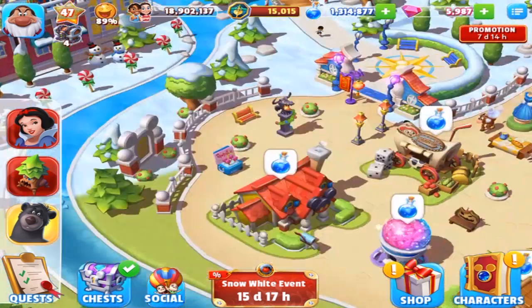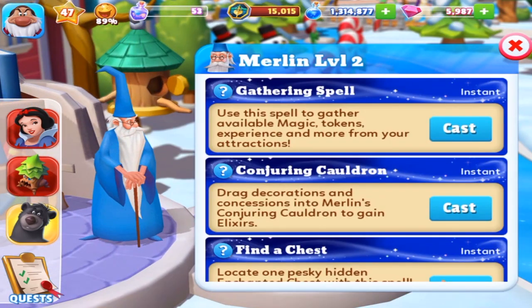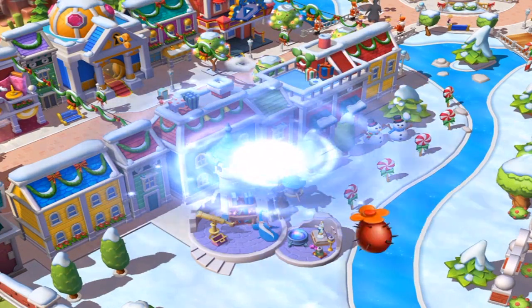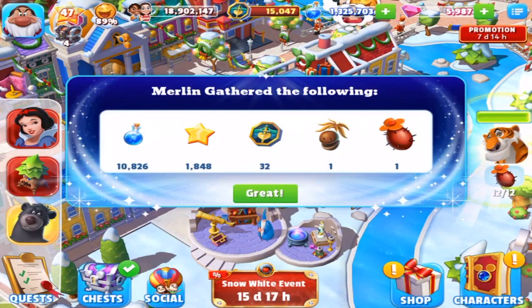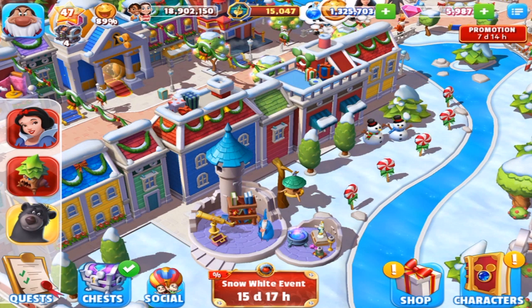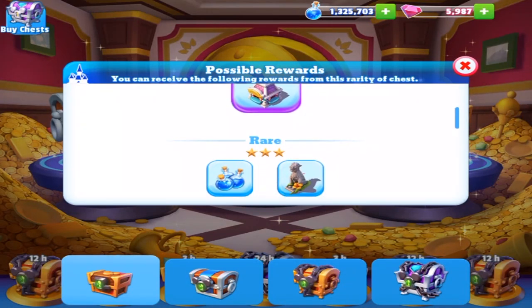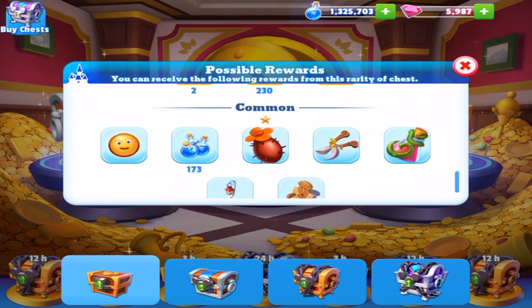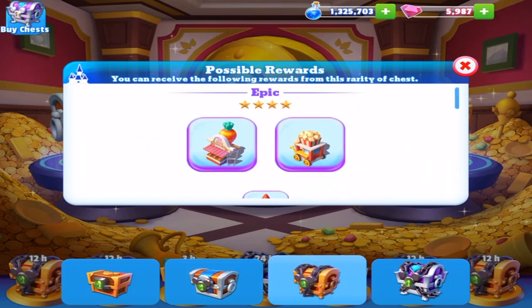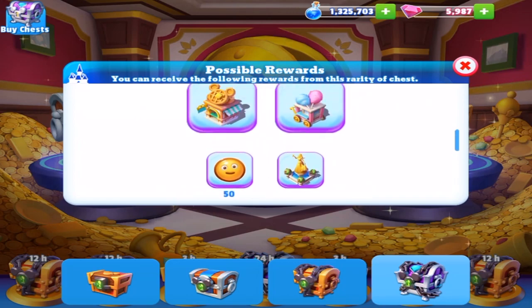Hold on a second, we've got to do the thing but we've got to clear everything. Where's that blasted spell book? I got more stuff. It's time for chests. Like you saw before, none of the Snow White stuff is in any of the chests. There's nothing new or anything like that — it's all the same stuff like from the beginning of the update.